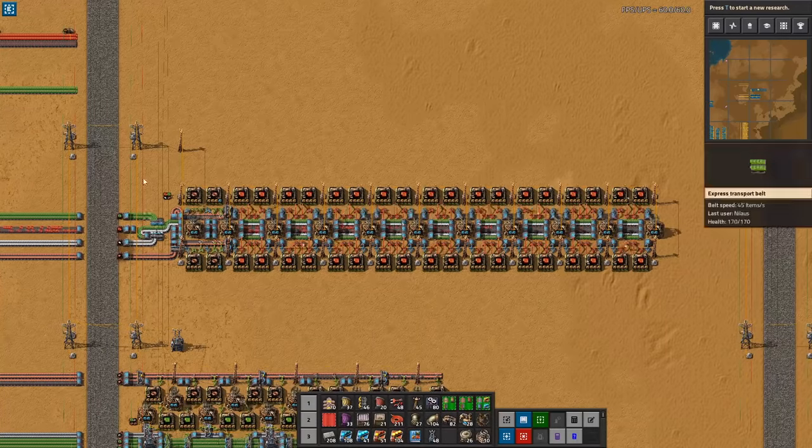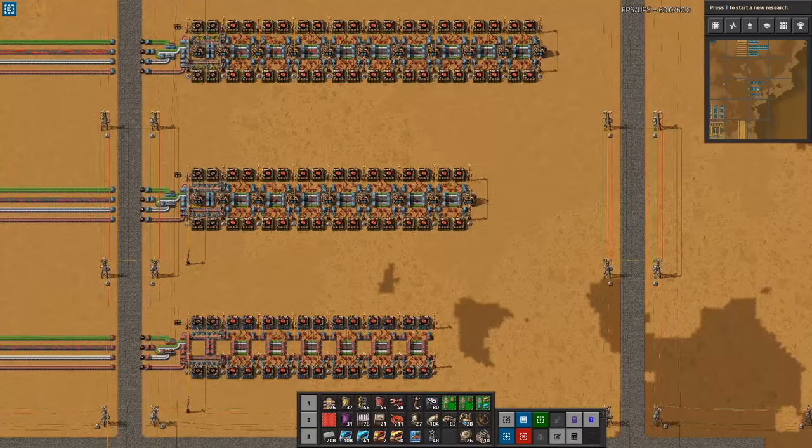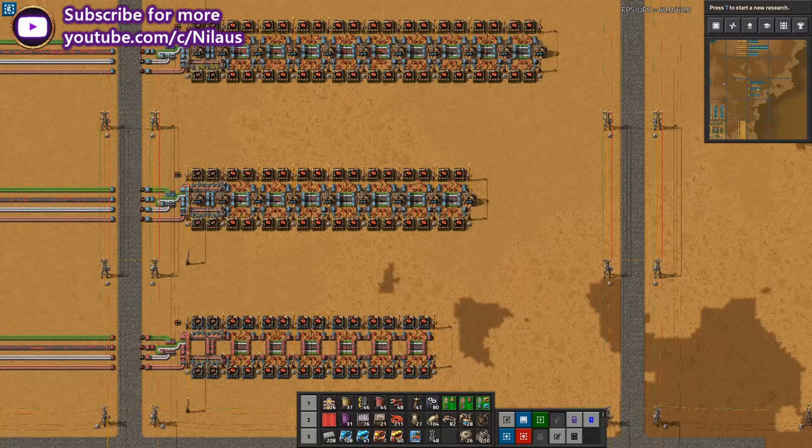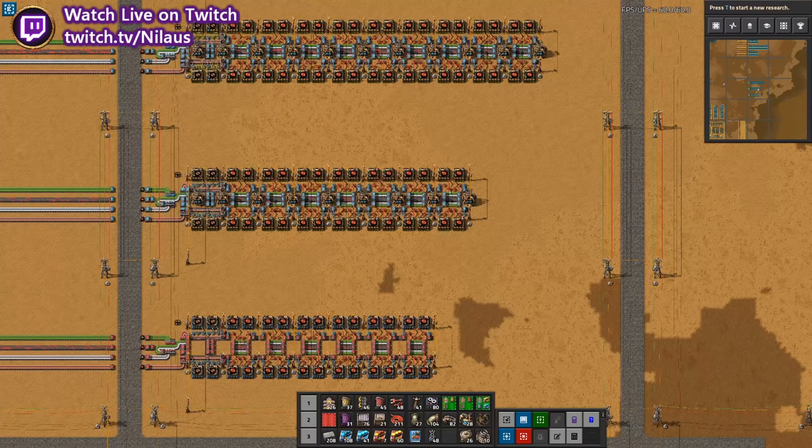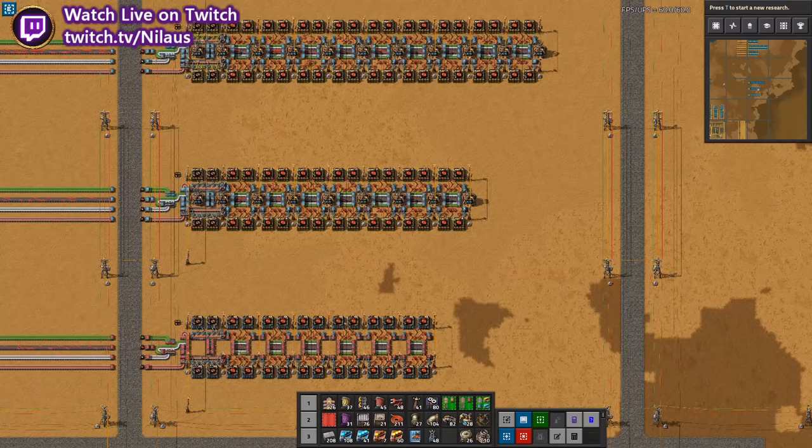That's the final build I'm presenting for red circuits, and that concludes the red circuit build. I hope you have enjoyed it and will find it useful in your own base to have this kind of upgradable blueprint. The blueprint is available via the link in the description below. If you want to see more, hit the like button, subscribe, and share the video. For more Factorio content, I stream at twitch.tv/nilaos on Tuesdays, Thursdays, and Sundays at 8 PM Central European Time. Thank you very much for watching — stay effective.